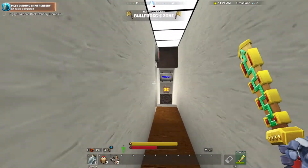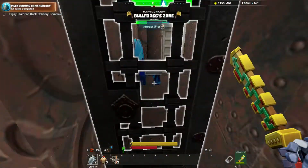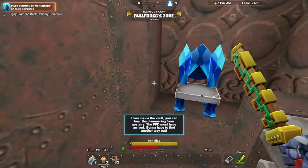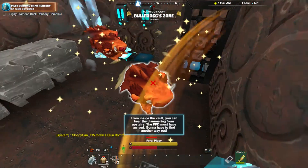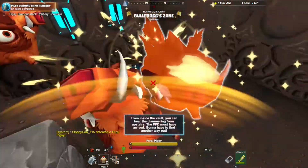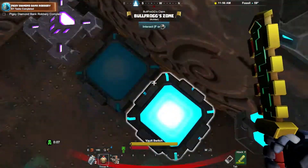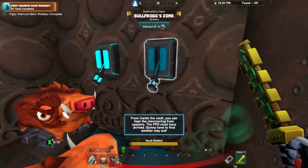Let's continue on through the bank. Emergency exit. Vault is where we probably want to be. Let me guess, something's about to... From inside the vault, you can hear clamoring from upstairs. The PPD must have arrived. Gotta find another way out. These guys are scrubs, I say. Are they just still spawning? Turn these off — I'm hitting the thing.